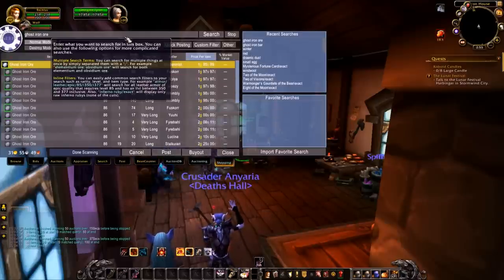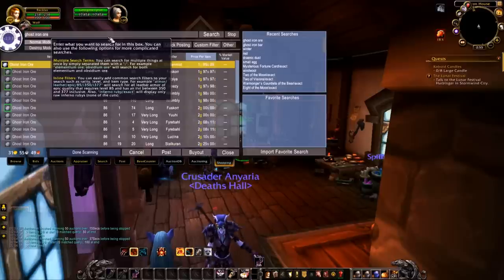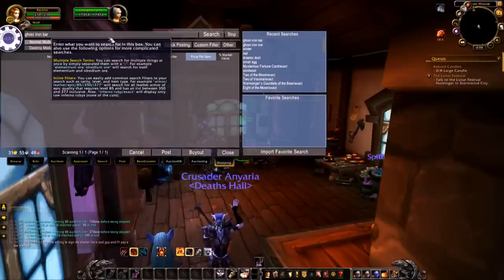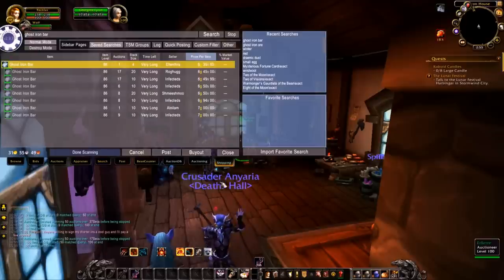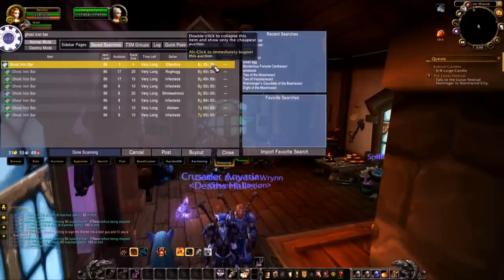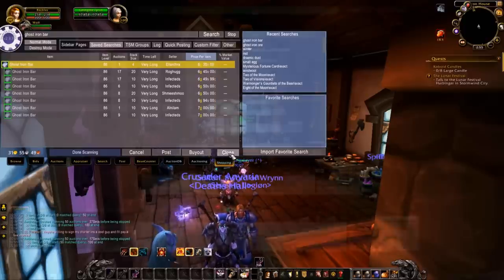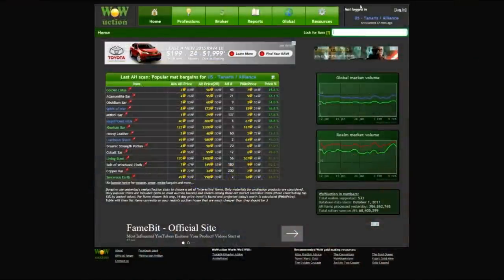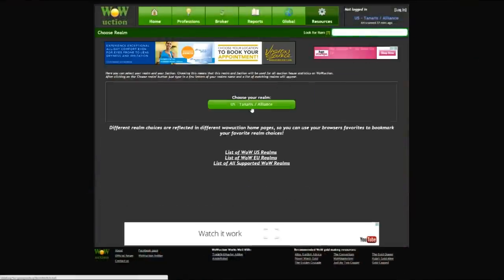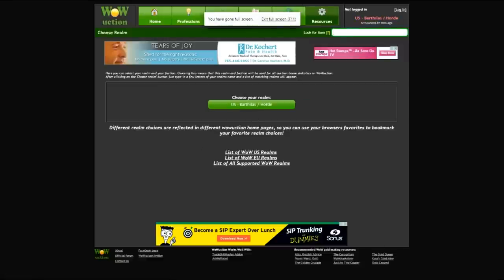So now we know how candlesticks work — look at these to see what a good price range is for your server. If you want to know more about predicting prices with this kind of analysis, just google 'technical analysis,' it's a lot of fun. Now that we know how much we could sell bars at, we need to know how many ore to buy. Go to WoW Auction, type in Ghost Iron Bars for your server, and see the estimated sold per day.